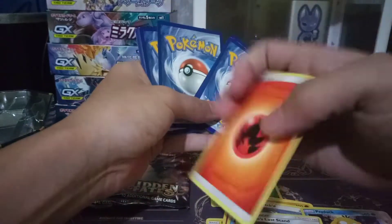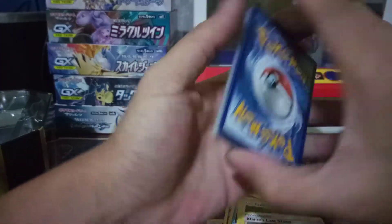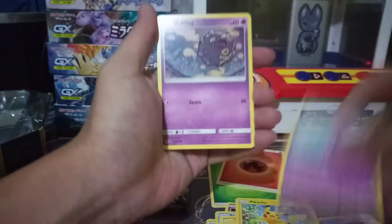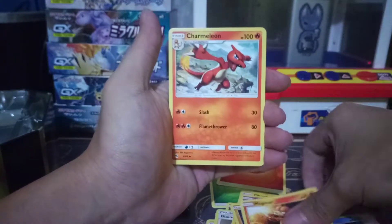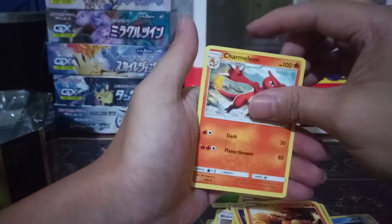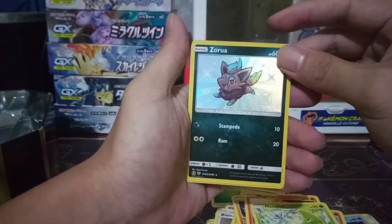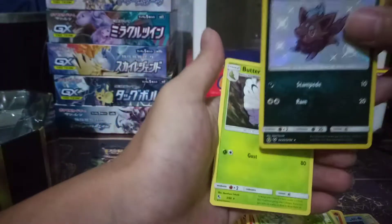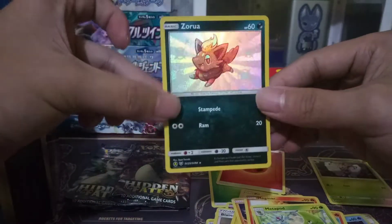The energy card is a fire type. I don't think we're gonna get anything great from this pack. We got Cufant, Paras, Kibong, Magmar, and Charmeleon. Hoping Charmeleon leads to something good — and we got a shiny Zorua! Looks like just a plain card at the back though. There's Butterfree — a rare with a Gust move. So yeah, first shiny card is a Zorua.